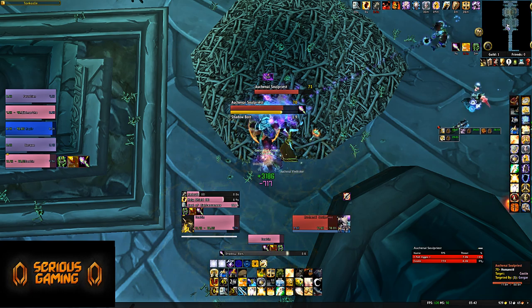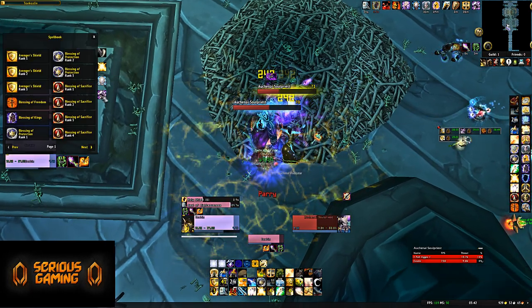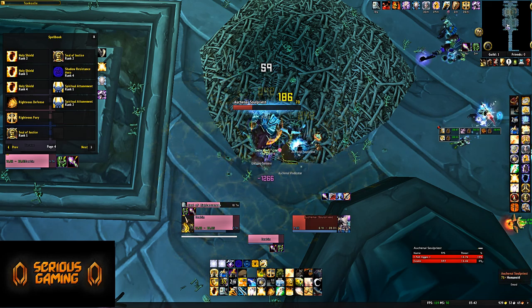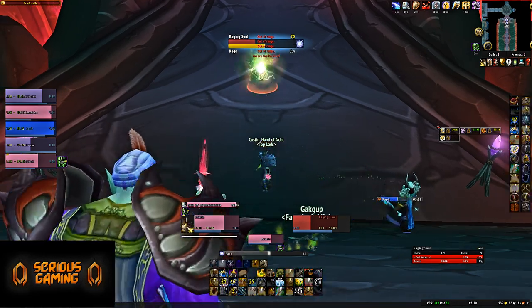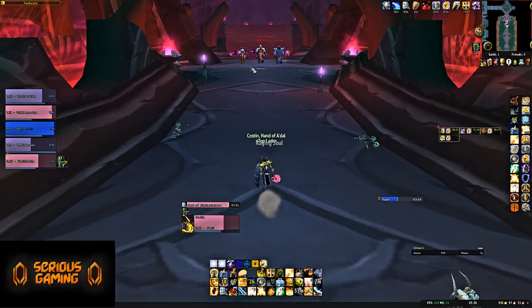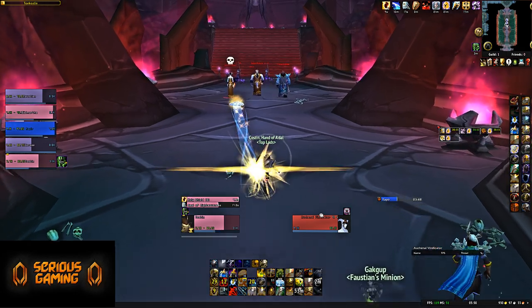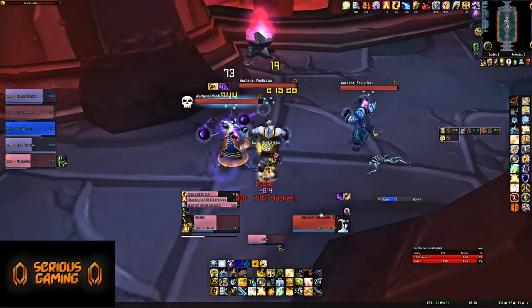I personally prefer to go on the left. Just be careful that you don't overpull. Go through this room, get to the end, go up the stairs, go through the corridor killing mobs along the way, and you will eventually get to a bridge. On this bridge you have Raging Souls — these guys can knock you back, so just kill them and focus on them first, then deal with the regular mobs. Not too hard, just be careful not to get overwhelmed.